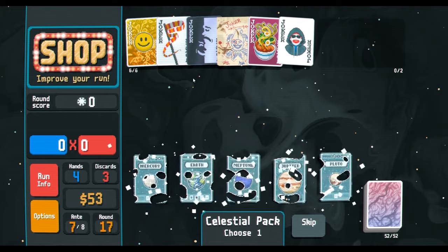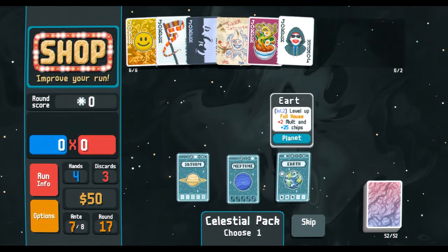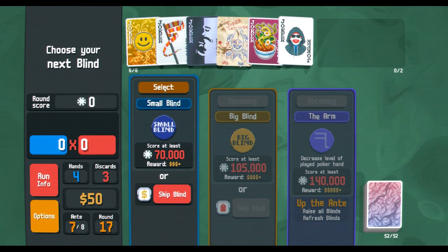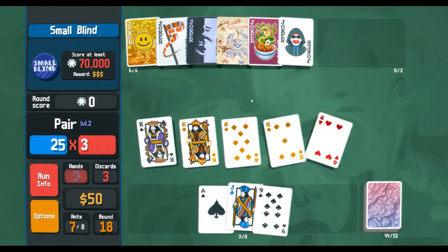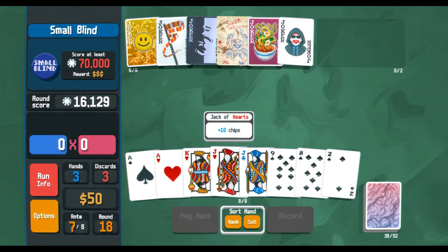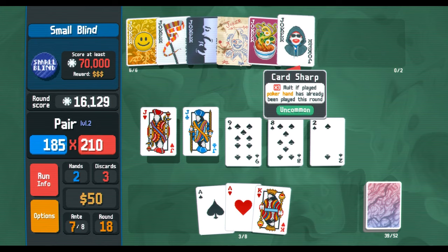We definitely need to level up some hands. If it was a three of a kind — two three of a kinds probably would score way better. Two, two, two — it doesn't really matter, we'll play the full house in case we have to. Pairs are leveled up — that's the one hand I'm afraid of. Then we just kind of play out our hands and keep going like that. That should score us well over the 70,000 that we need because Card Sharp kicks in.